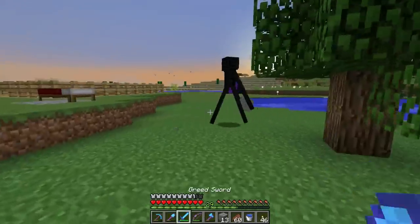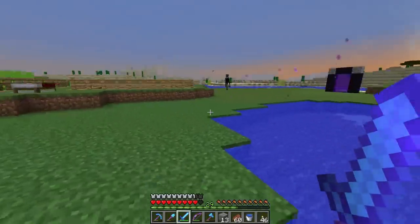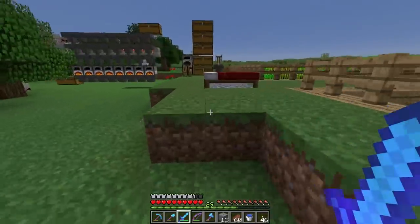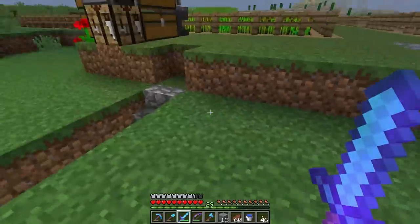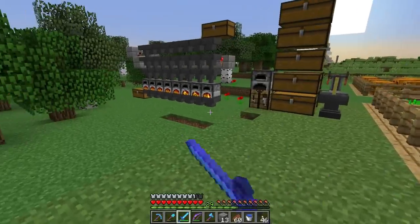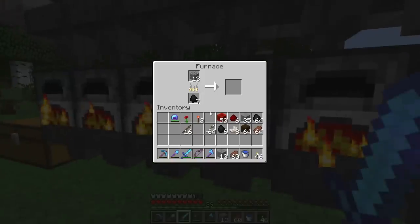Hey enderman — come here, come here. Don't go over there — are you still mad at me? Oh, I could have taken him. That's probably gonna do it for today. We need to get a bunch of blocks smelted so we can start working on the blaze spawners. We can't really do much else until we get that done, so we'll go ahead and end the episode here. Thank you guys for watching — remember to leave a like if you liked it, and we'll see you next time.